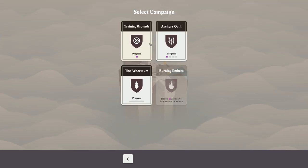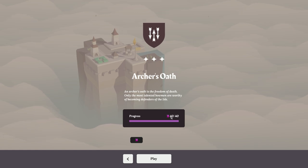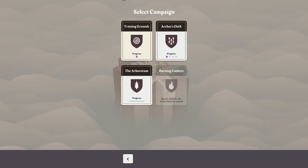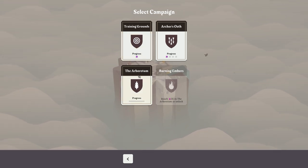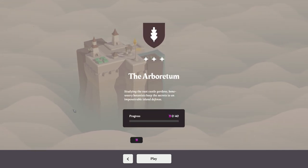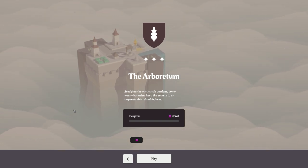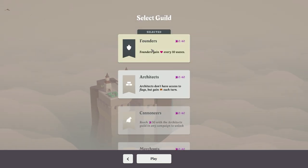We're going to go for the campaign here. I've done the training grounds and the Archer's Oath campaign — completed 40 out of 40 waves on that one. The training grounds wasn't in the game when I originally played it. We now have the Arboretum. It says: 'studying the vast castle gardens, bone-weary botanists keep the secrets to an impenetrable island defence.' Let's go to start — we need to select our guild.